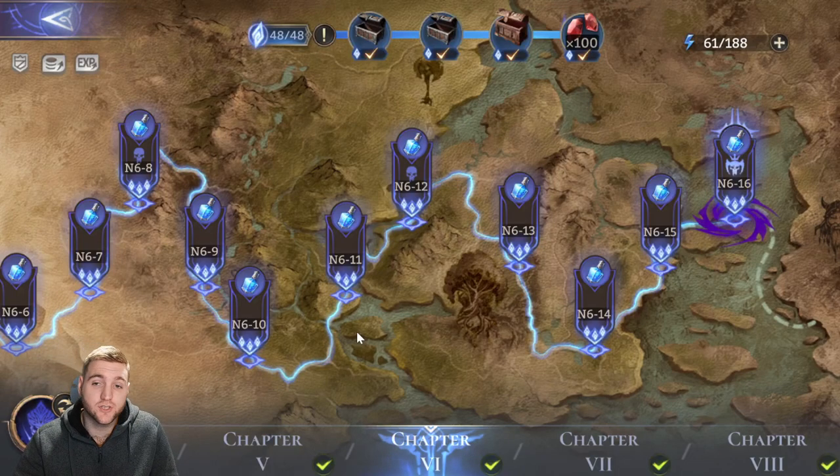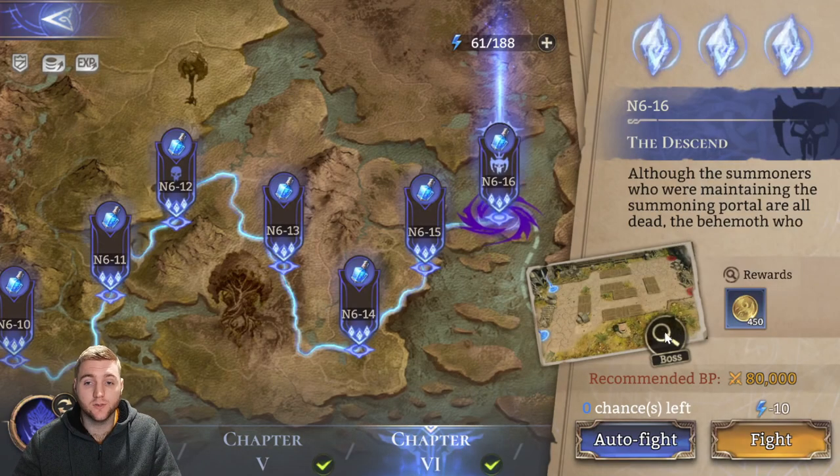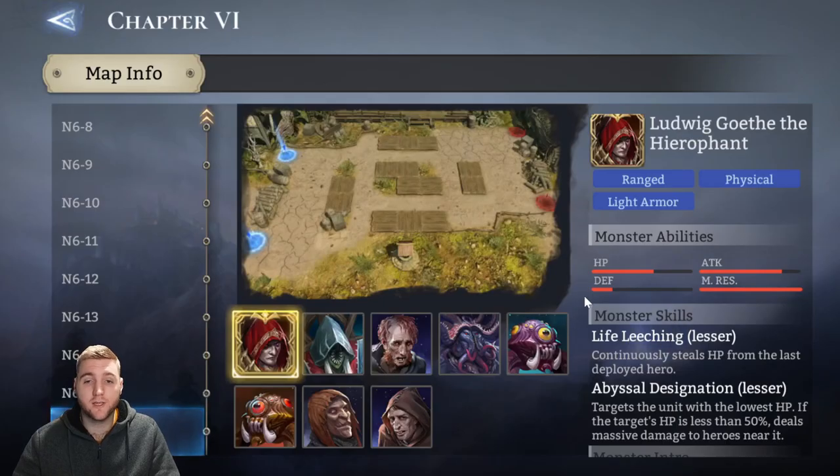Today we're going over chapter 6:16 on normal and hard — it is 6:15 on expert mode. The general strategy is quite tricky, especially on expert, where I'll have to rely on some legendaries. I'll try to use fewer if possible, but it gets tricky at these chapters and will be very dependent on what you have as an individual team. Let's look at what we've got to deal with — the main thing is the boss, Ludwig of the Hierophant.